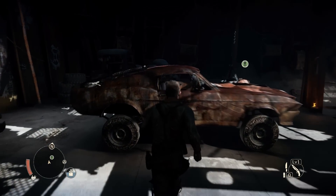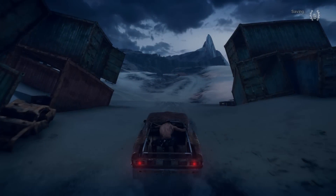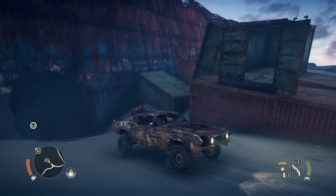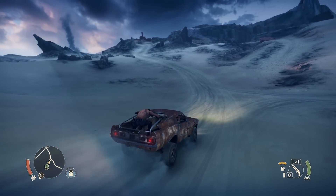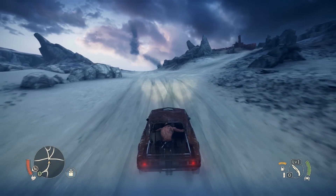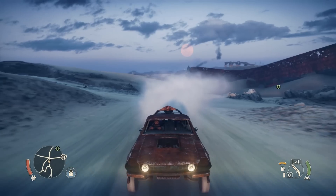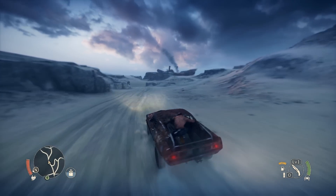We're gonna hop into my vehicle here. The only small spoiler is that you go to the yard and you actually pick the vehicle you want — your Magnum Opus, which is the name of the car. That's the only thing you technically necessarily do. So we're just headed out here in the — I think it's called the wasteland? I don't want to be wrong about that.